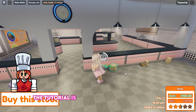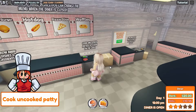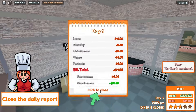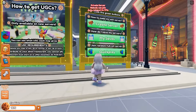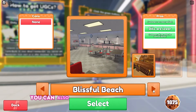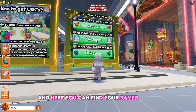The tutorial is easy and does not take long. Collect your rewards and go back to the lobby. Now let's start a game by creating a server. Choose a diner to start — you can also join other players if you prefer. And here you can find your saved games.